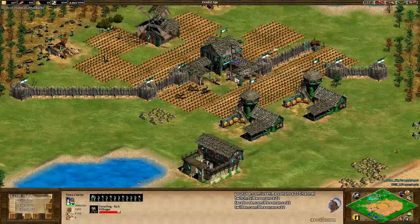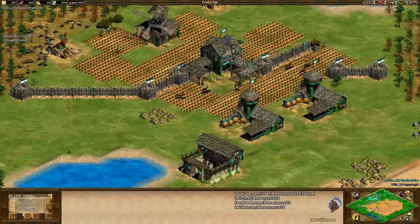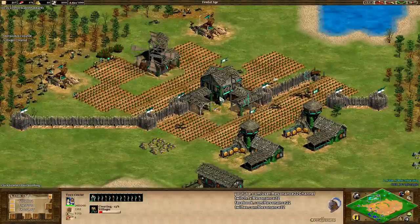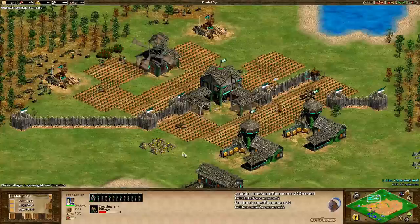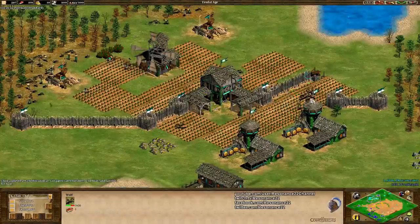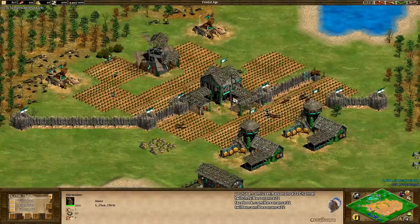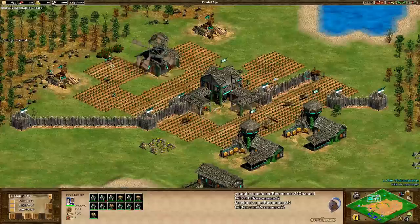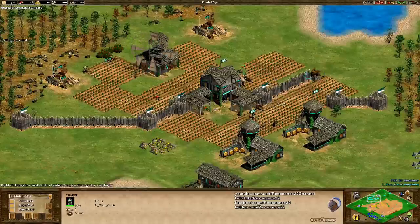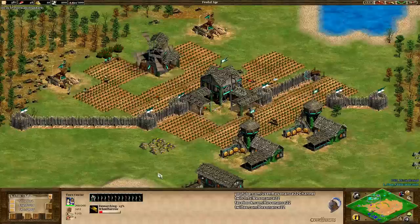All of these units are going to die here from Halen, and that means all of these wolves are suddenly underneath Chris's own town center — his own strategy being used against him. He did lose a lot of military bringing them in here, but look at Halen right now: he has 13 villagers idle for Chris. That's devastating. All those villagers are idle. He's going to have to use the town center to shoot down these wolves, but the wolves have gorged themselves so they're not actually aggroing to anything.